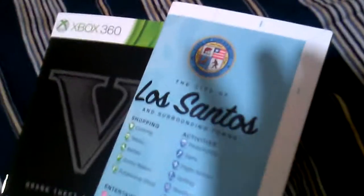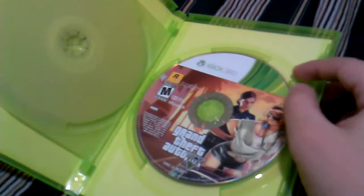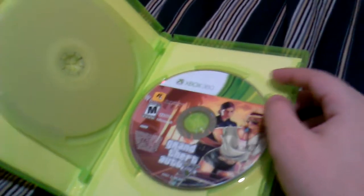It's not a poster anymore, which I find weird because they've always had posters as far as I remember. This is the Los Santos map and the game manual. Social Club. This is the first disc — the install disc. And this is the second disc, which is the actual game.